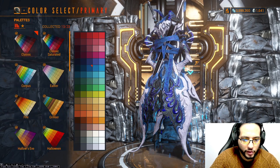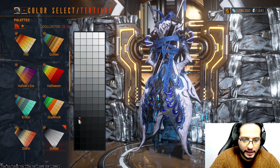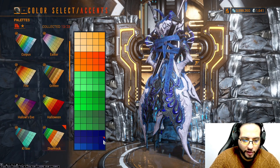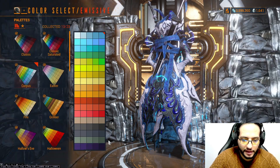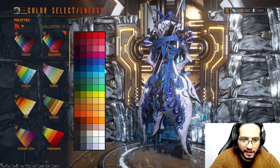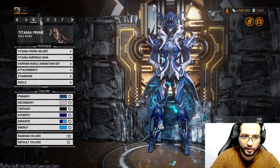Primary from Classic, secondary from Easter, tertiary from Shutter Smoke, accent from Shamrock, emissive from Shamrock, second emissive from Corpus, and energy from Classic Saturated. Attachment and Syandana follow the same color scheme.